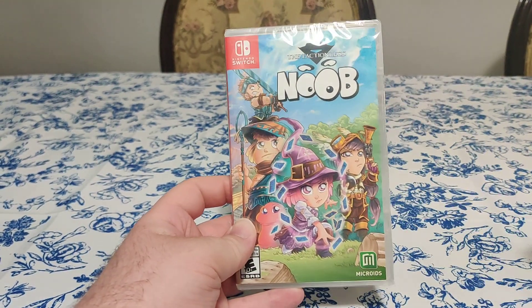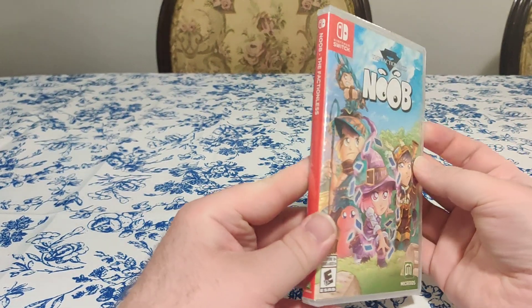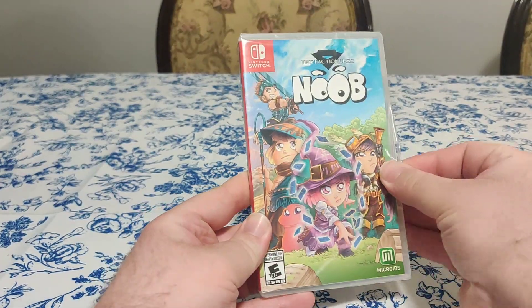Hello everybody and welcome back to another Schlibbon Switch unboxing short. Today we have Noob the Factionless from Microids Games, rated E10.